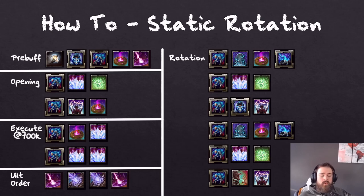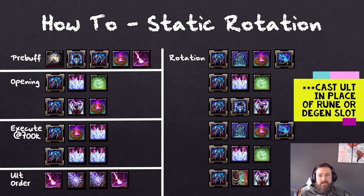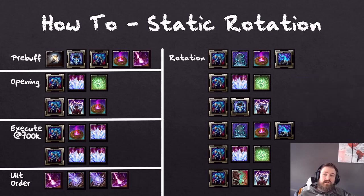The last topic for the static rotation is the ult order. You're going to use Elemental Rage at the start in the pre-buff section, then cast two Shooting Stars followed by a final Elemental Rage in execute. If you're casting substantially slower, you can probably fit another Shooting Star in. But assuming you're casting at almost max speed, you'll have enough space for four ults — that is the most optimized way you can cast them. Up next, you'll see the 106,800 static rotation parse.